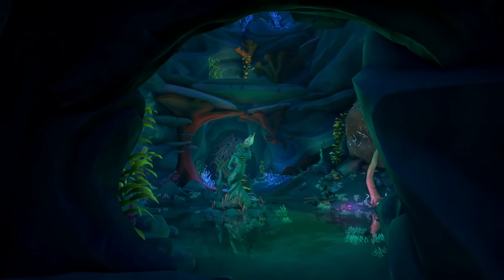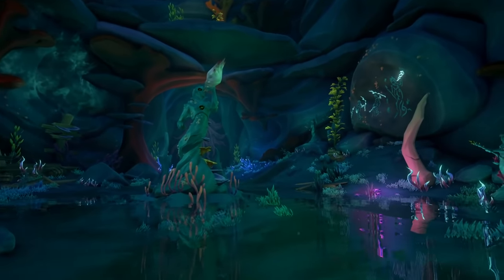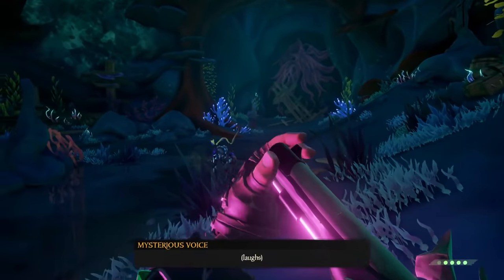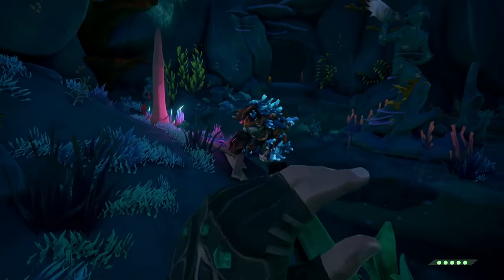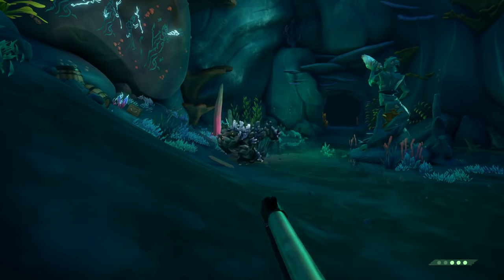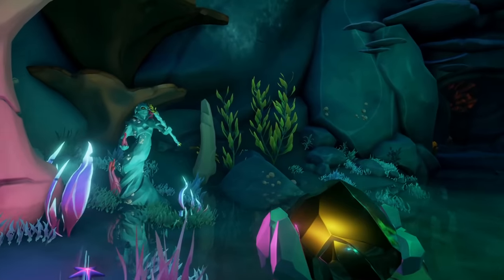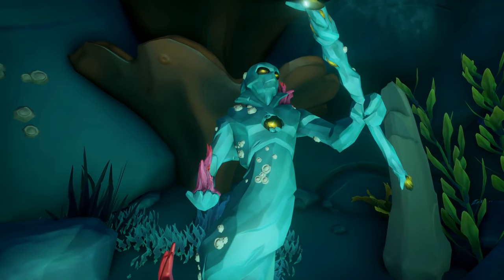Eventually you're going to get to this huge room that has a lot of mermaid statues. This is where a lot of the puzzles are going to happen. You're going to be greeted by some enemies — go ahead and kill them. Eventually, one of them is going to drop a gem that you are going to place in one of the mermaid statues. Pick up the gem and find the statue that is missing a gem for its heart. It's right here — it's the barnacle mermaid statue. Go ahead and place it there.